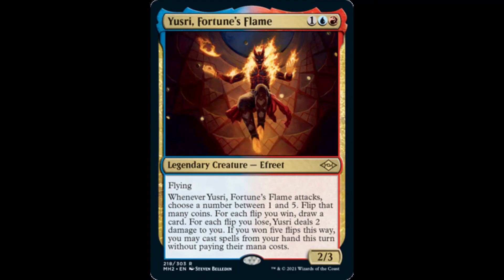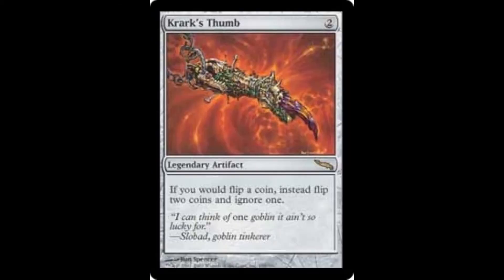Winning five flips from Yersi could be game-ending, particularly when we have Crark's Thumb on the battlefield and under our control. Whenever we flip a coin, we flip two coins and ignore one result. This provides a great advantage over our opponents, as we will have two opportunities to successfully flip a coin, as opposed to just one.